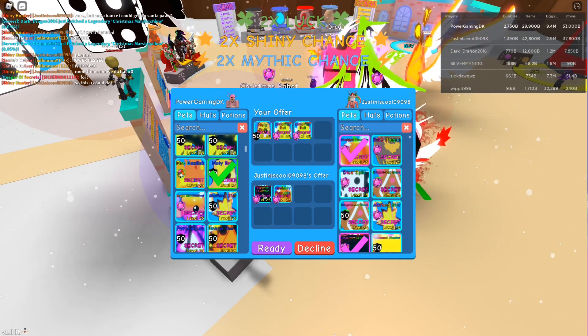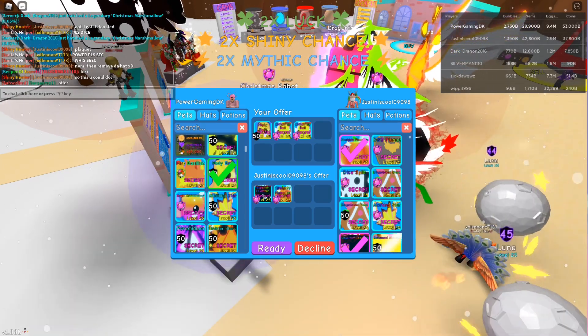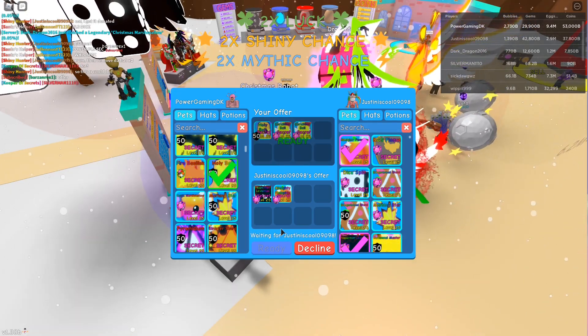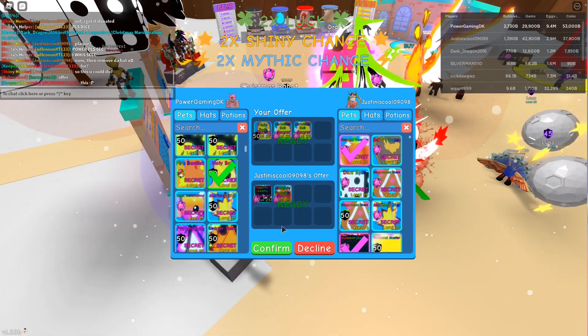So, I guess this is what we could do. So we're doing Holy Bell, two Christmas Bells, for Peppermint Leviathan and Almighty Pumpkin. Since Holy Bell is a very good demand.